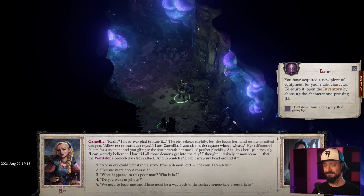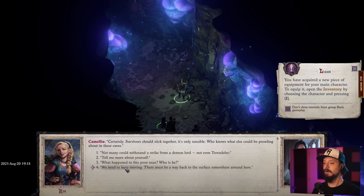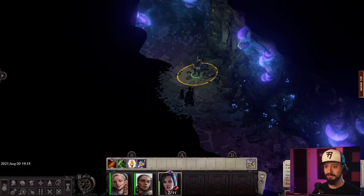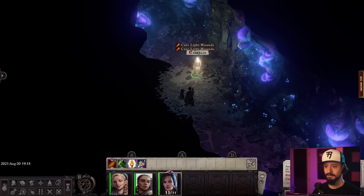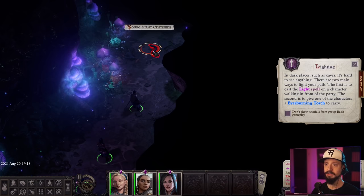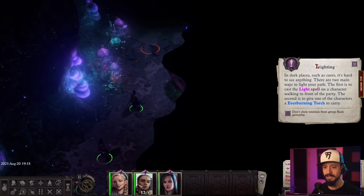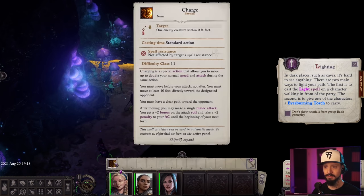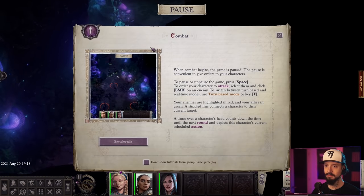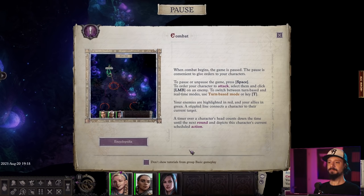Camellia asks how all those demons got into the city. We keep moving — cure light wounds, target stealth. I see some enemies ahead: young giant centipedes. I'll take care of it. Combat. When combat begins the game is paused — the pause is convenient to give orders to your characters. To pause or unpause, press Space. To order characters to attack, select them.